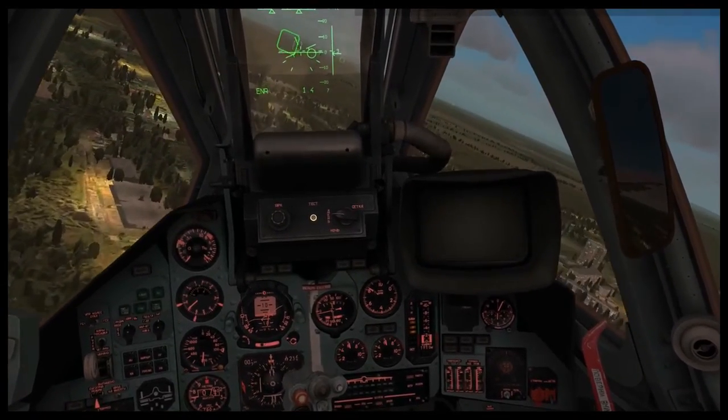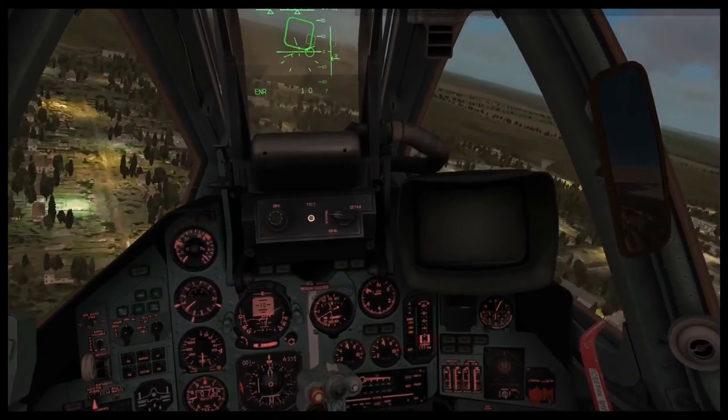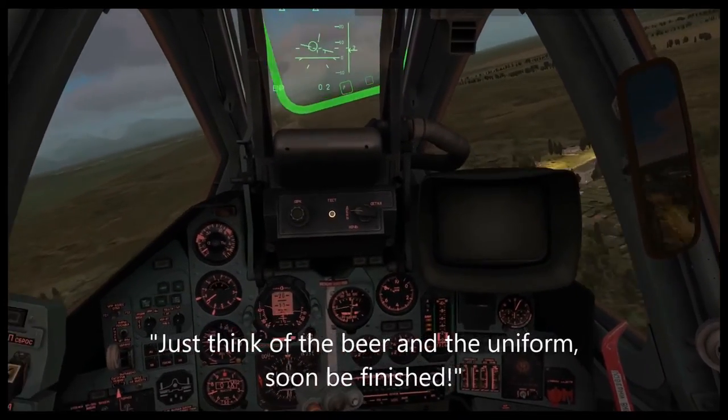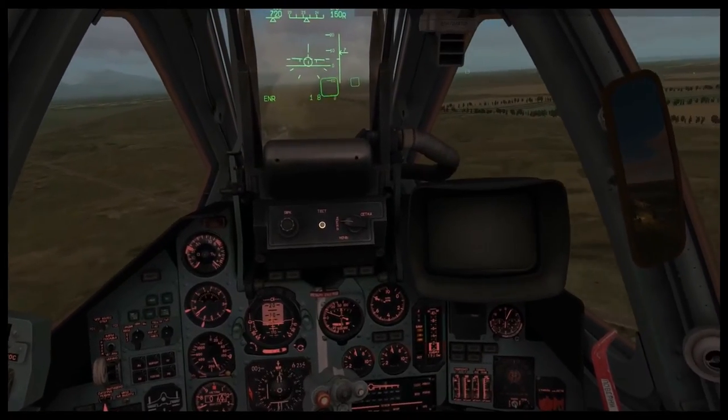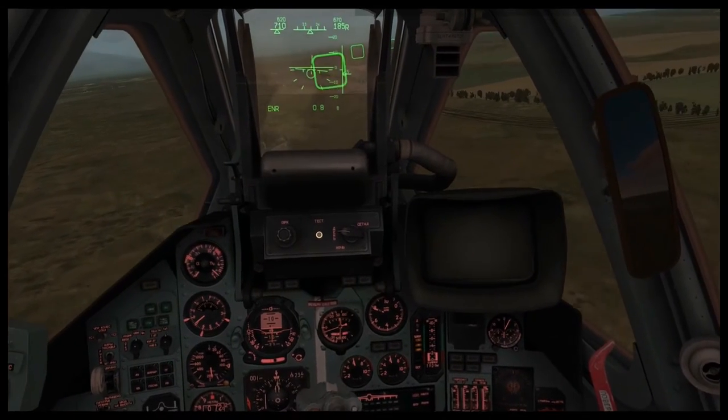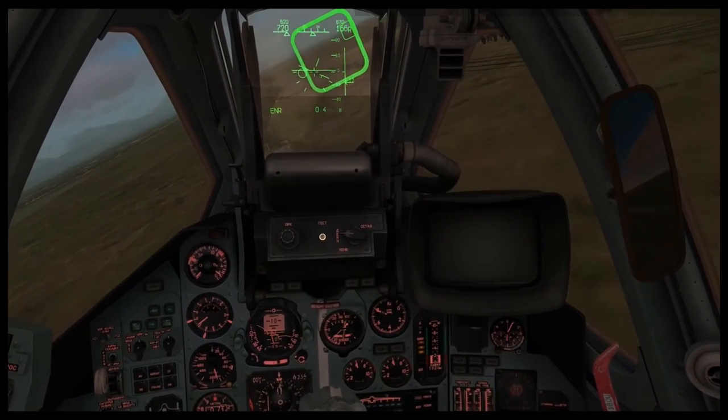Fly through the next gate directly ahead. As you get faster, the nose will rise, and when slower the nose will fall. To keep your nose level, try using the trim. To trim the nose up, press Right Control and Period. To trim the nose down, press Right Control and Semicolon.